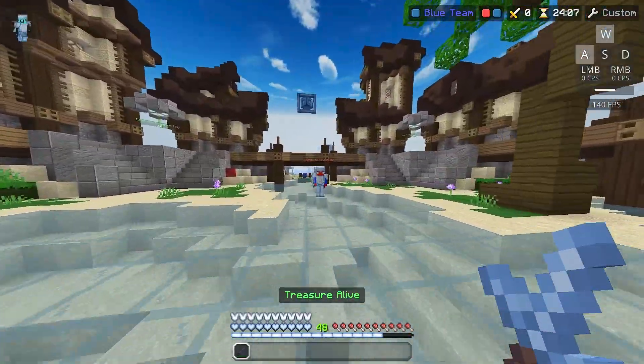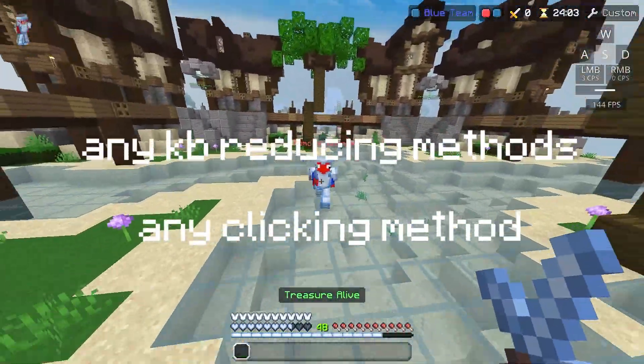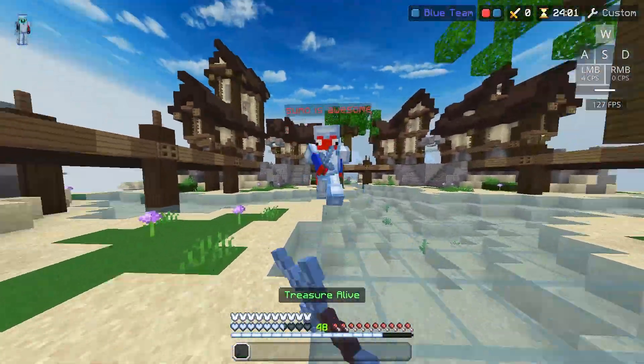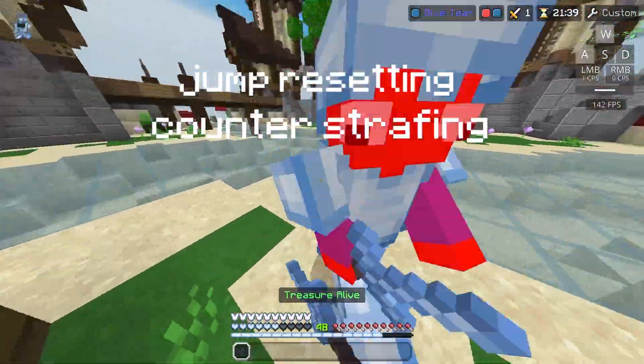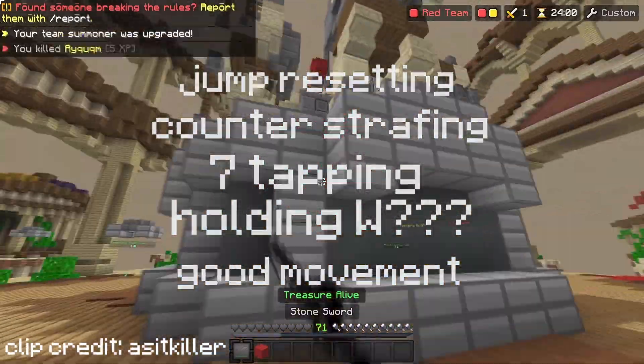You'll meet your opponent at mid. Your goal is to get a combo on them and not get comboed yourself. You can use any KB-reducing methods and any clicking methods. Some good KB-reducing methods are jump resetting, counter strafing, 7-tapping, just holding W — and even having good strafes can throw off your opponent's aim and get you a combo.